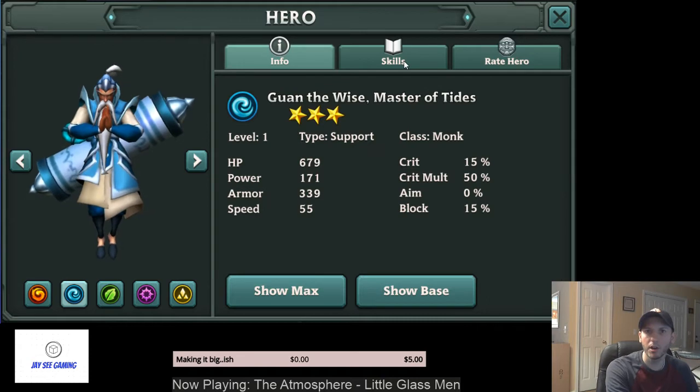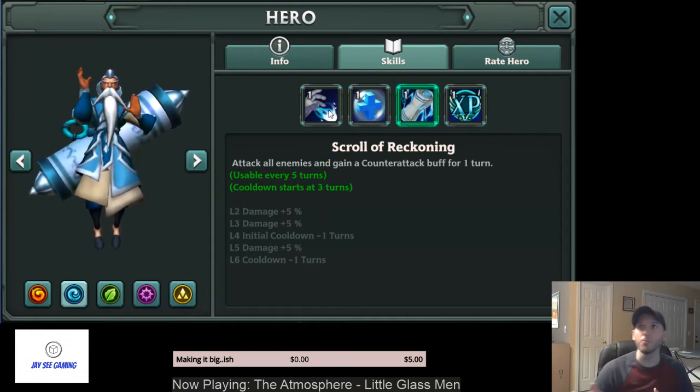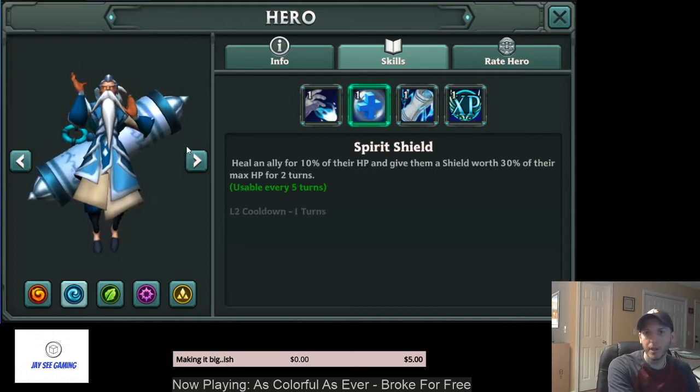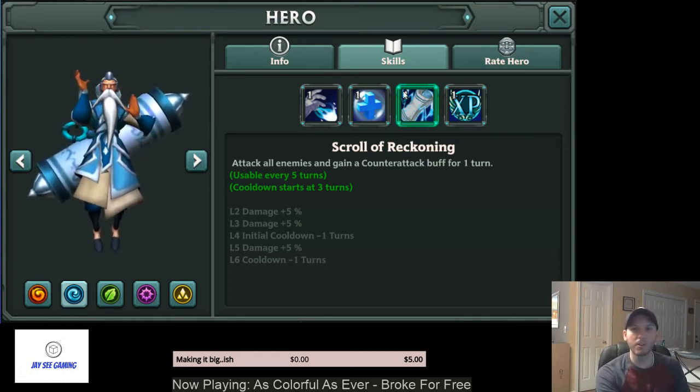Brawn has an XP leader skill but can't really solo anything, so he's not very useful. If you pull him, he's a good candidate to level up and feed to something else. You can set him in the leader slot and take advantage of the 10% extra XP. He can steal buffs, does a 10% heal and 30% shield — not that great. He does an AoE attack but only gets a single counter-attack buff for himself. Not really worth building; just use his leader skill to get the extra 10% XP bonus while leveling fodder.